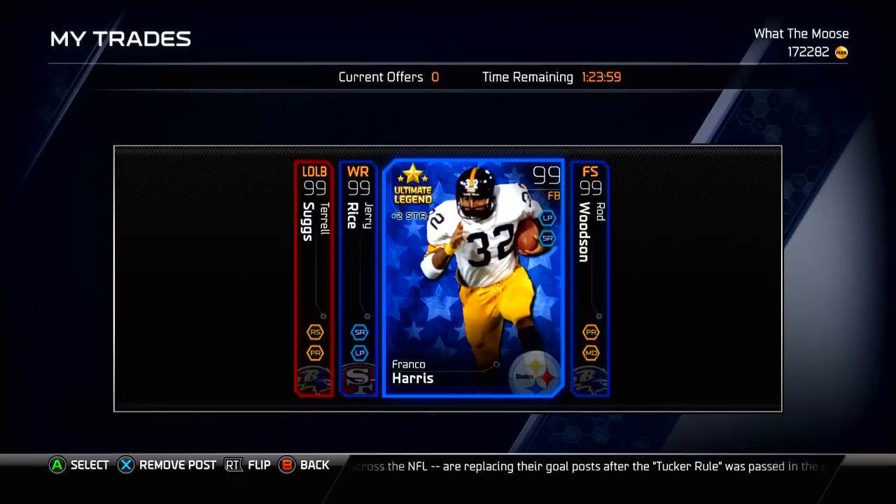Prize number two, we have Ultimate Legend Franco Harris. This is also one of my favorite Ultimate Team cards in Madden 25 this season. Absolutely fantastic fullback — I personally consider it to be the best. I think Franco does the job just fine. He's an amazing card, goes for around 80K usually, and should be a pretty good card even if you don't want to sell him.